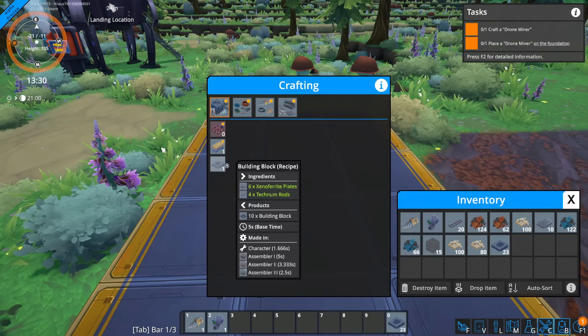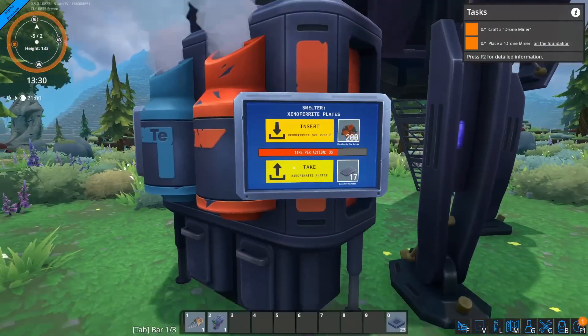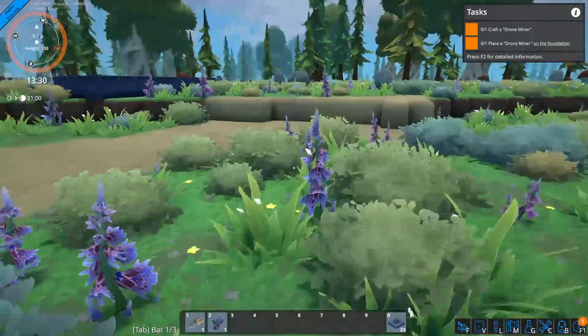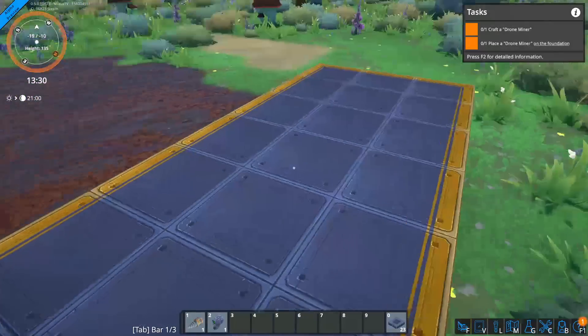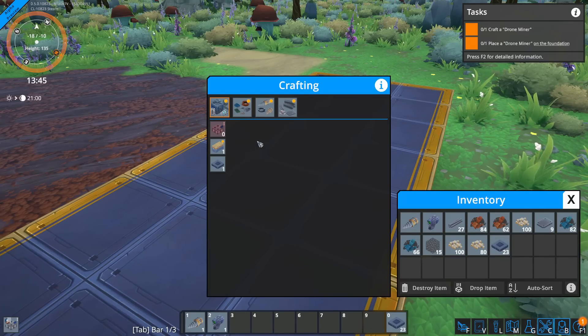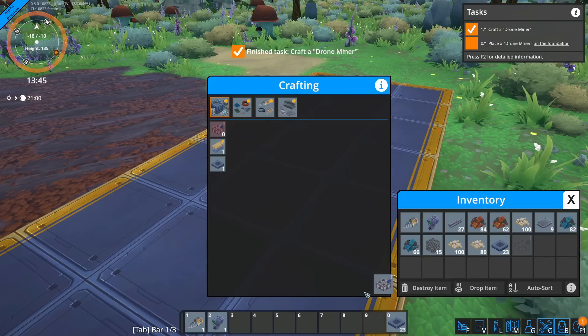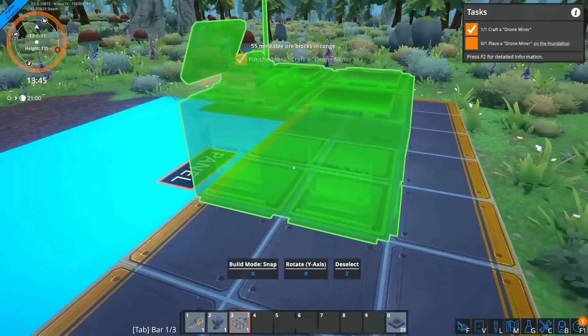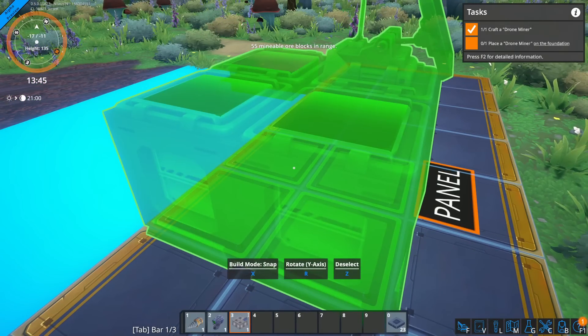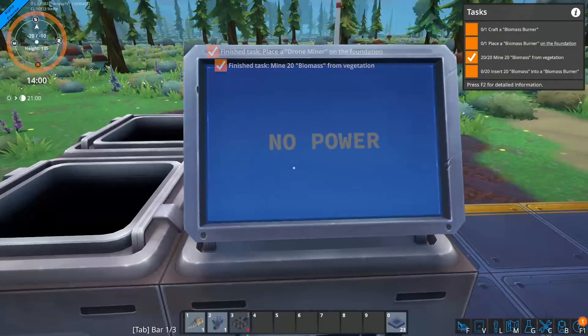Let's craft a drone miner — and there we go, it builds with all the sub-components: machinery parts and electric components, handcrafted as sub-components. We're going to build several of these. The drone miners and most other buildings require power to function, which is really interesting in terms of how the system works.